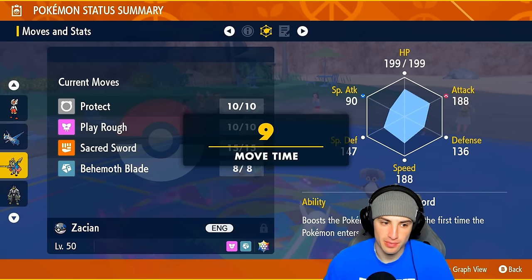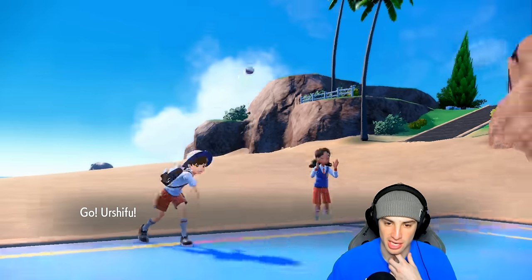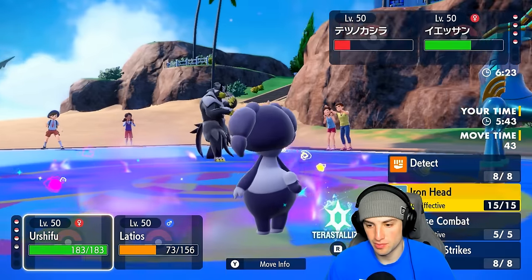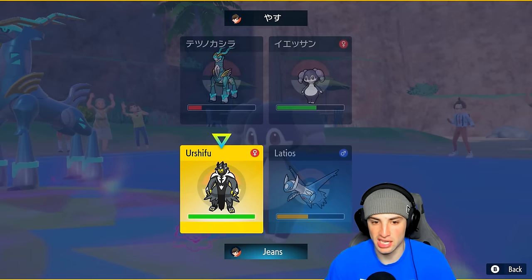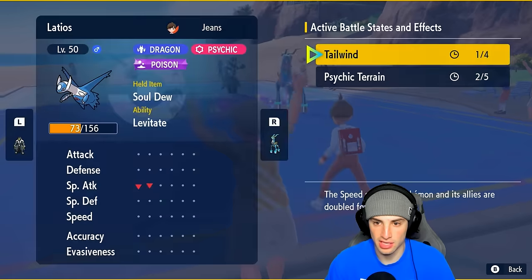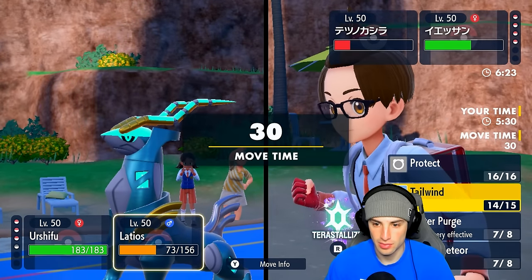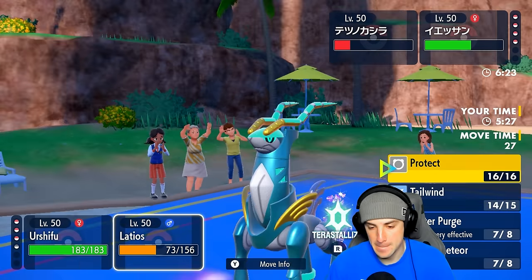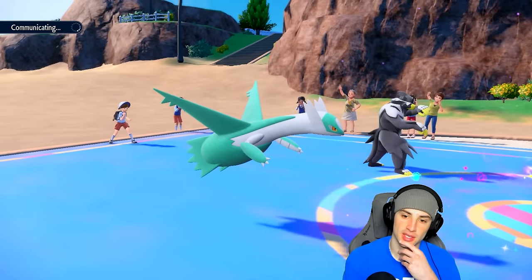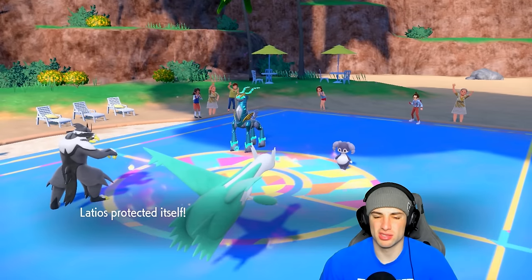Follow Me might pop out here — I'm going to go Urshifu but Follow Me could come out, which is annoying because they could just Expanded Force to take out my Urshifu. I might have to use Tera on Urshifu. I'm just going to Protect this turn. How many turns are left in Tailwind — one? Do we just Protect this turn and set up Tailwind next? We might double Protect here — I just don't want Follow Me coming out then Expanded Force ruining things.